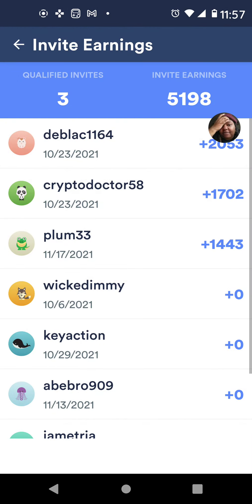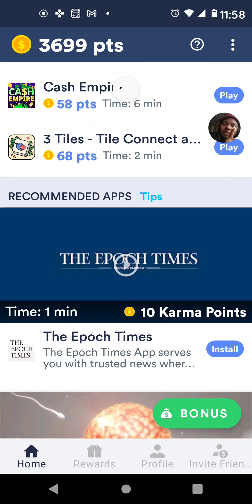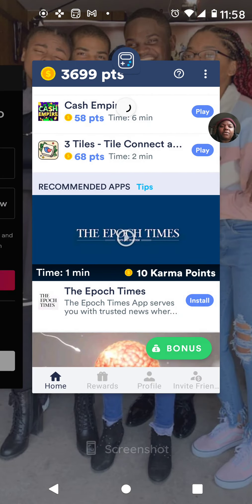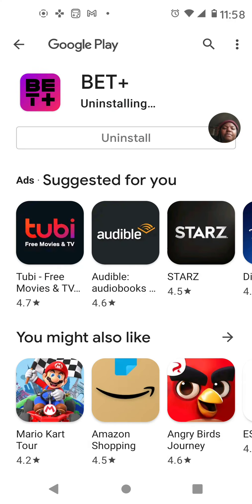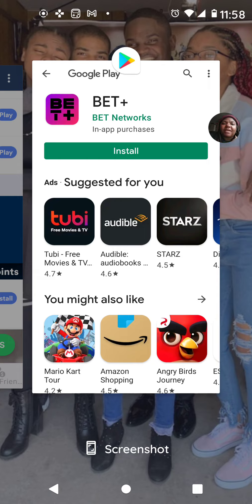Here are my invite stats — I've earned 5,198 points just from inviting people so far, which is not a lot compared to what I've actually cashed out. I explained the rewards in another video, so go watch that — links are below. I'll be looking forward to my weekend video with the double rewards tip. Let me go ahead and uninstall this app — done! If you like this video, give it a thumbs up. See you guys later, bye!